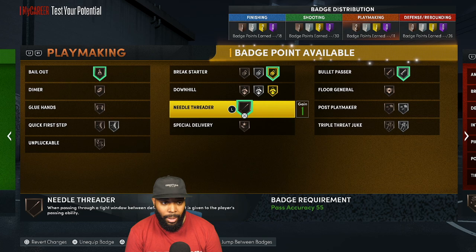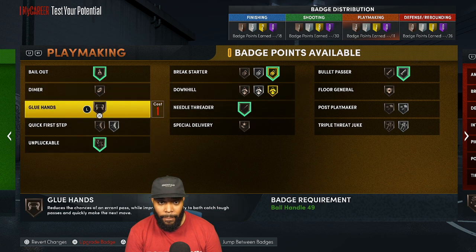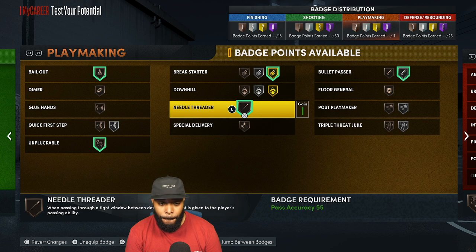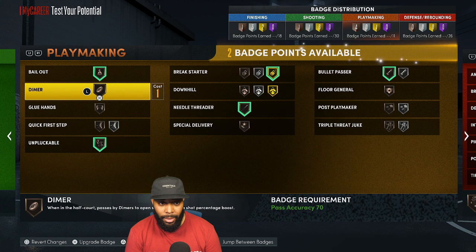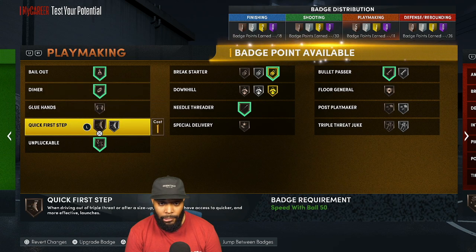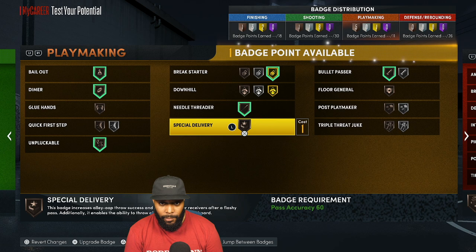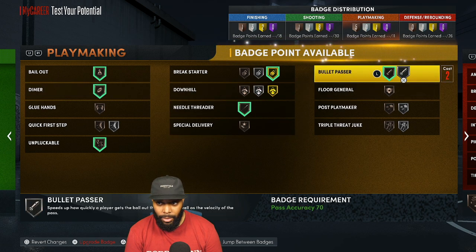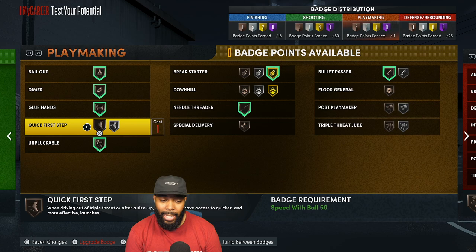For playmaking badges: Bailout, Break Starter, Bullet Passer, Needle Threader, and Dimer. Also going with Glue Hands on bronze — it might be a placebo effect but it'll help a little bit.